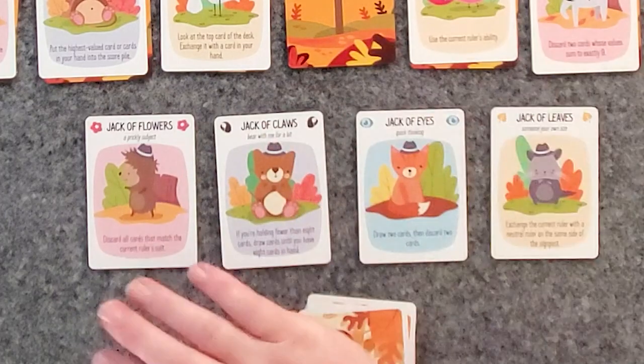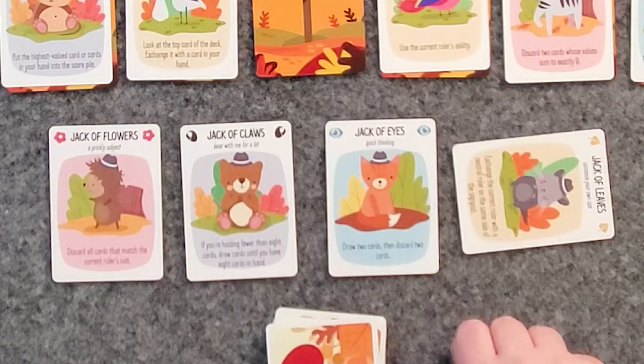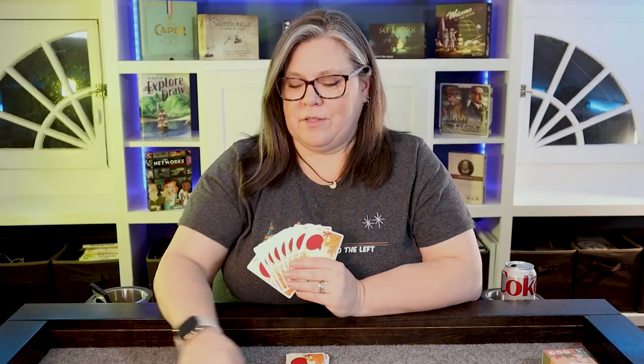We could potentially win six if we use the powers. These are our allies — in the basic game it's your Jacks, which have simpler powers. You can use one per dialogue. Once these rulers become allies, you're allowed to bring them down for one single dialogue to use their power. These have more advanced powers, so you're playing both a short game and a long game strategy-wise. A dialogue is one hand of cards, not one trick.